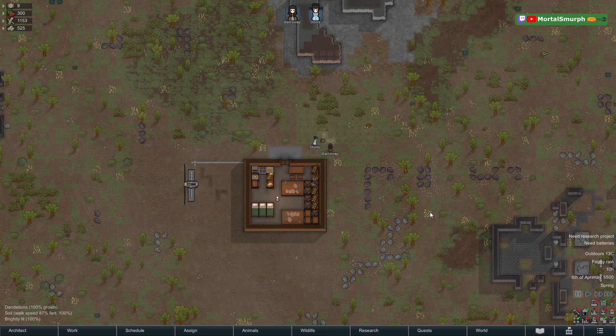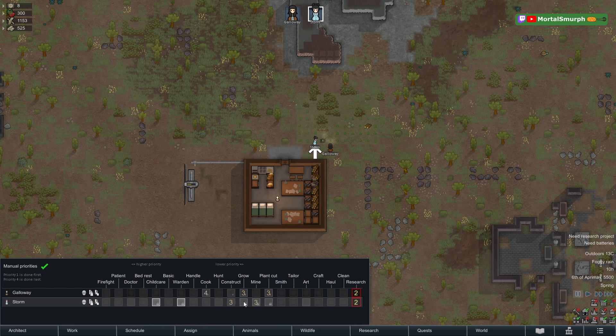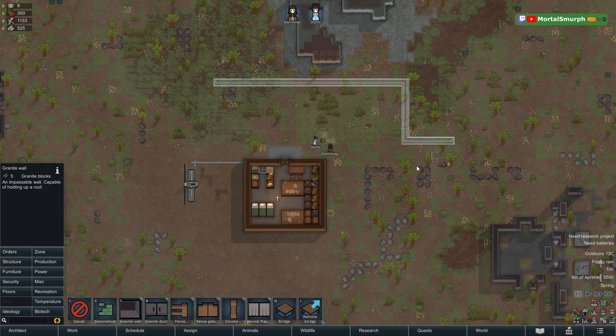You can address black hole jobs by changing the work tab order — for example, put mining before construction — or leave the order as-is but only queue up small portions of the wall at a time: let them finish, do some mining, order more wall, do some mining. You don't have to use just the work tab to ensure people do things in the order you want.